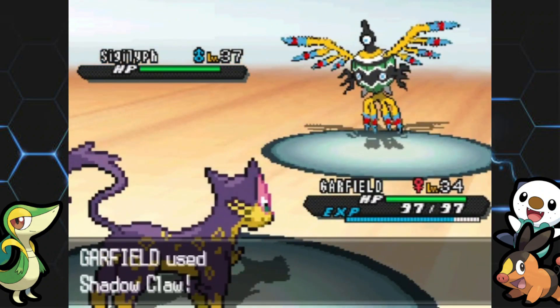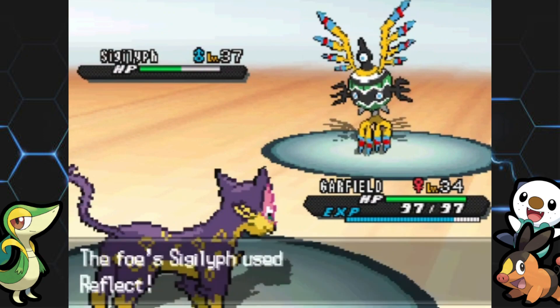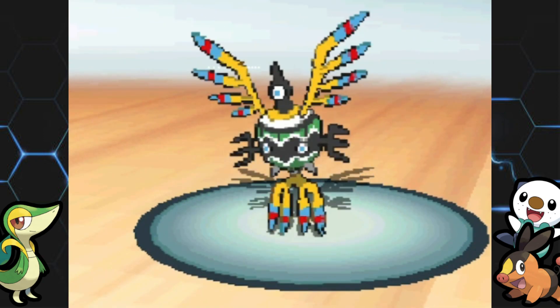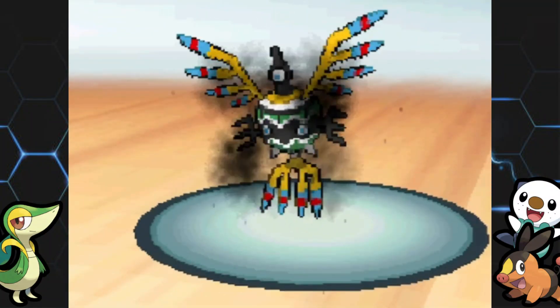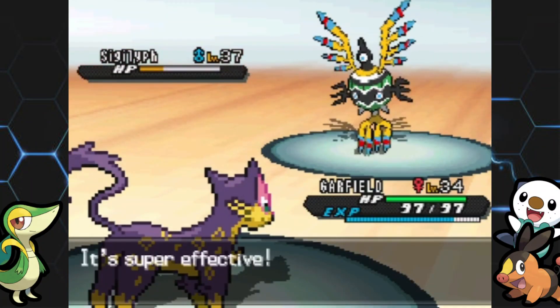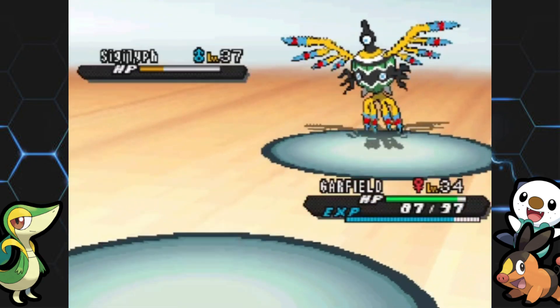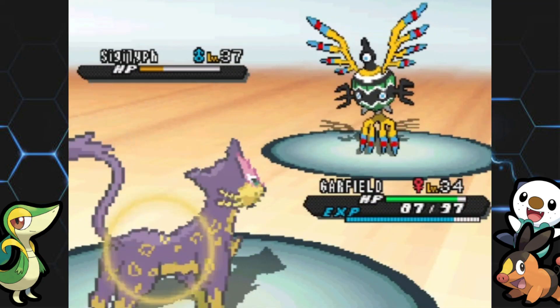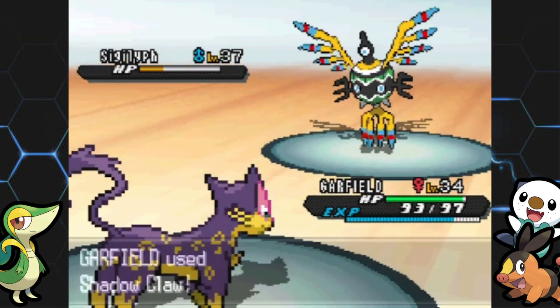Here's a Sigilyph. Don't sleep on Sigilyph — I know it's one of those mons that doesn't evolve, but this thing can be pretty tough, especially when it goes for Reflect. I'm hoping for a crit with Shadow Claw. It has a high crit chance but Sigilyph's Shadow Claw isn't going to do that much since it's not a physical attacker.